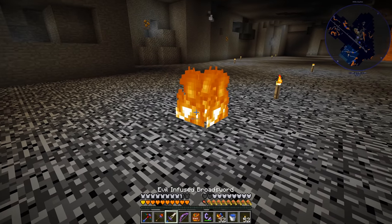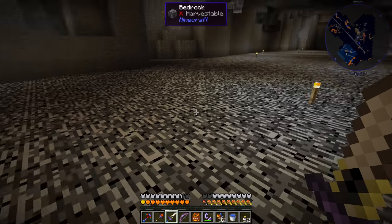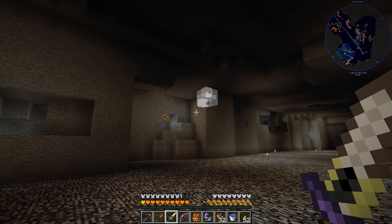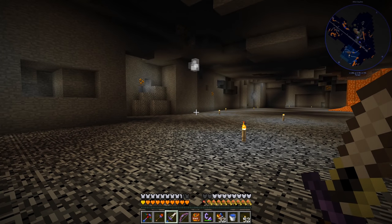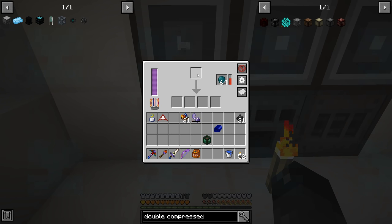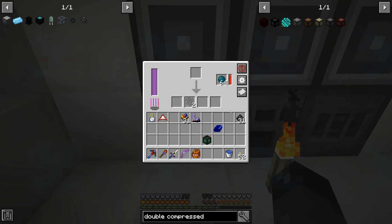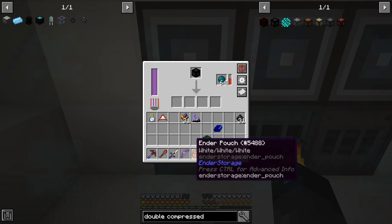That was weird — I put it out with the sword and it seemed to just go away at the same time. There's just this one thing left. I'm going to watch this for a while; this is going to take a long time to finish. Anyway, I took the time and farmed up the rest of the grains of infinity to do the double compressed. That took a little bit of time but I think it's worth it — it pretty much means we won't have to worry about farming this ever again.